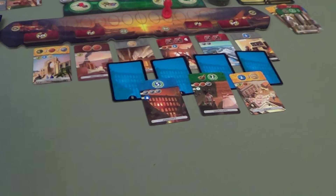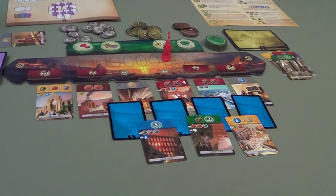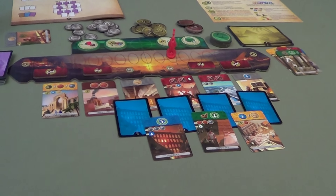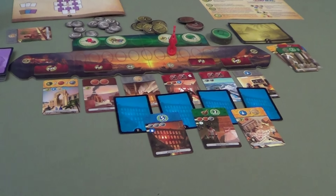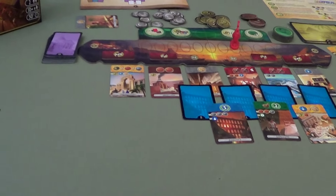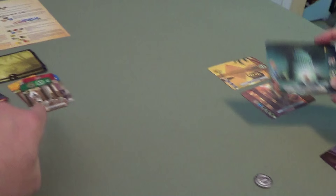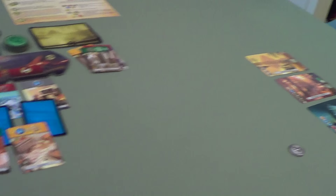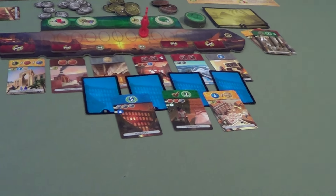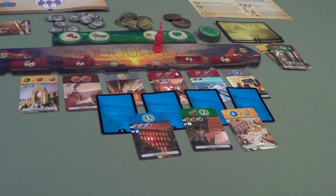Tim: The last game we played I shocked Carmen and won with science — she was destroying me in every other aspect. I ended up building almost three science in a row because I got the law. I used one of my wonder cards that allowed me to go through the discard pile and grab a science from there. It was a great comeback but very close.